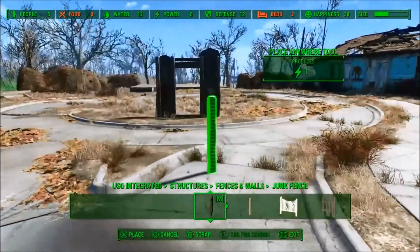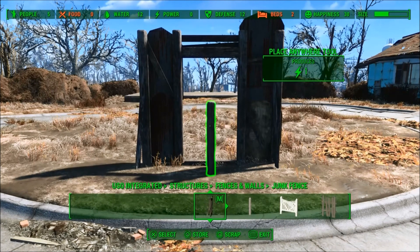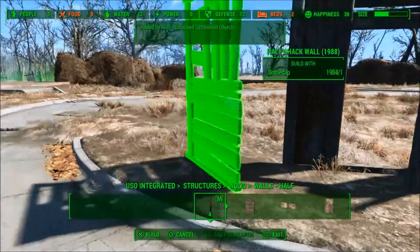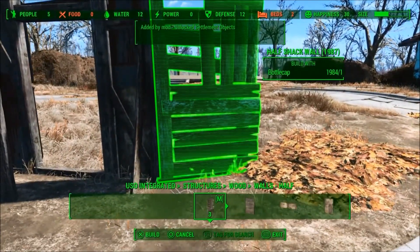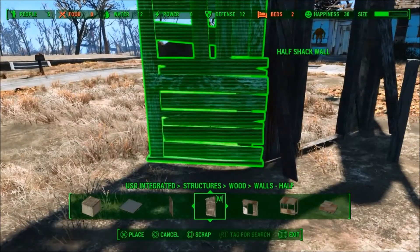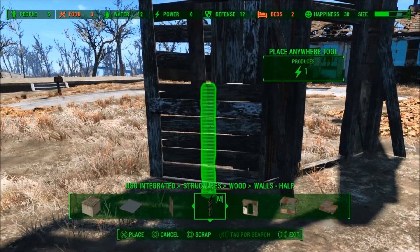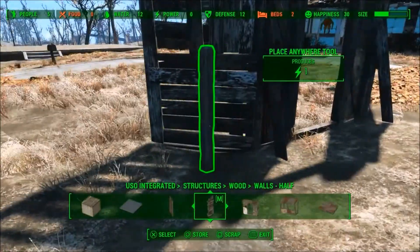I wanted this place to be kind of out of the ordinary, and I mostly built it with the Place Anywhere mod. I used some of the assets from the Custom Vanilla Assets mod by Tim Timon. And if you haven't checked out that mod yet, I really recommend you do so. It adds so many assets — what you'll see me use here is just a tiny smidge of what that mod adds. It might be a little bit messy and takes a little bit of time to get used to, but it's well worth it.